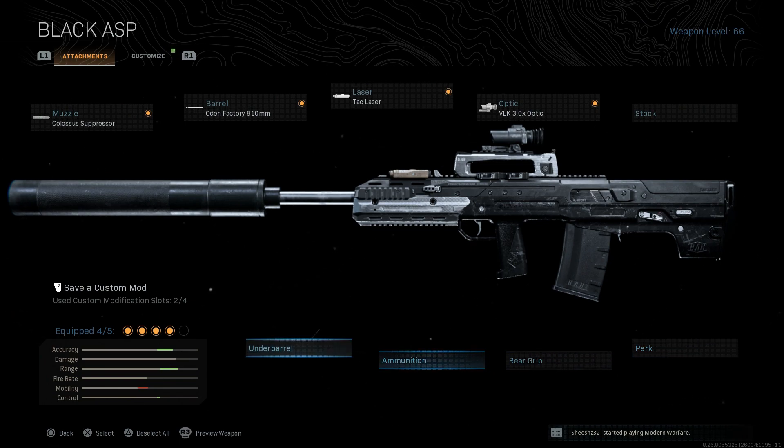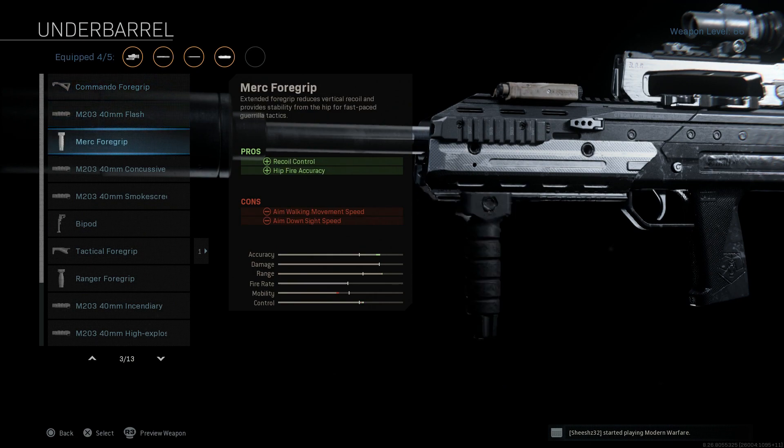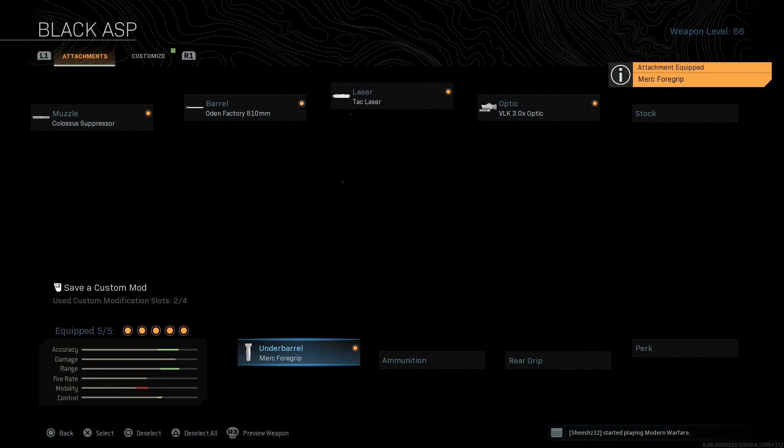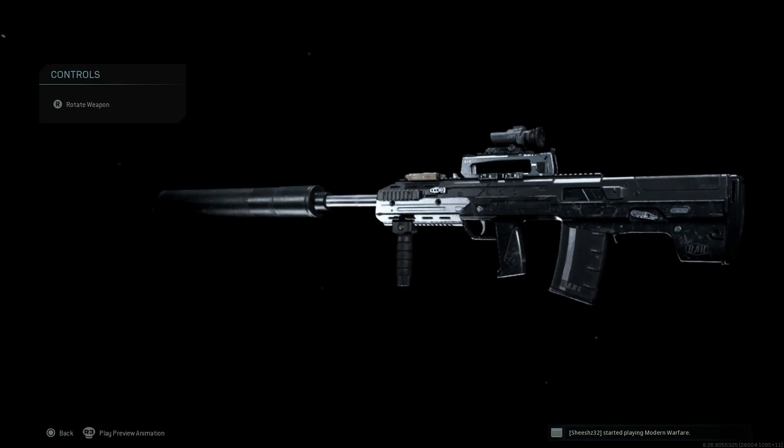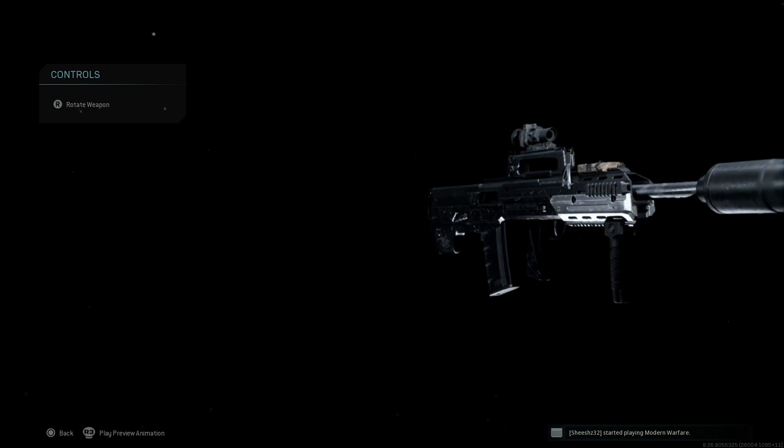We'll leave the ammunition blank. For the underbarrel, we're going to go with the Merc foregrip — go ahead and put that on. It's going to assist with recoil control and hip-fire accuracy. The cons are aim walking movement speed and aim down sight speed. That's our final product for the Odin, or the AS12.7 millimeter.